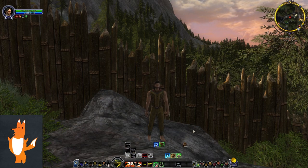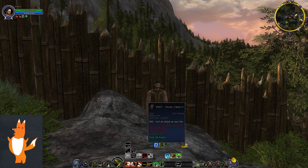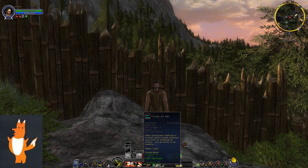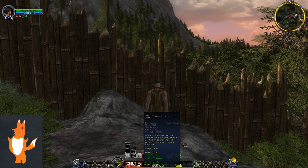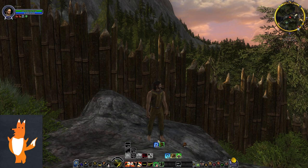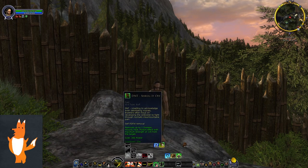On the right we have a couple more skills. You have Hurl Object, which is your simple ranged skill — throwing a cup at enemies. You have a taunt, your AOE taunt. Right now it's 3 targets with a 7-meter radius. At the top we have our basic breakout skill, Slip Free, and our basic removal skill, Shrug It Off.